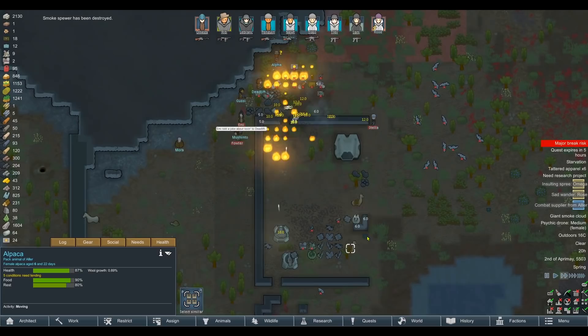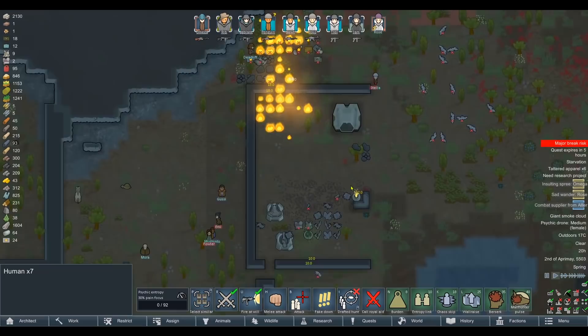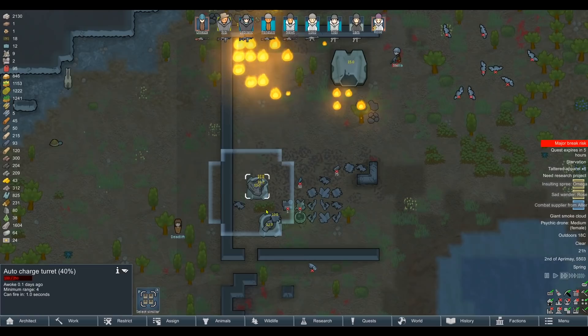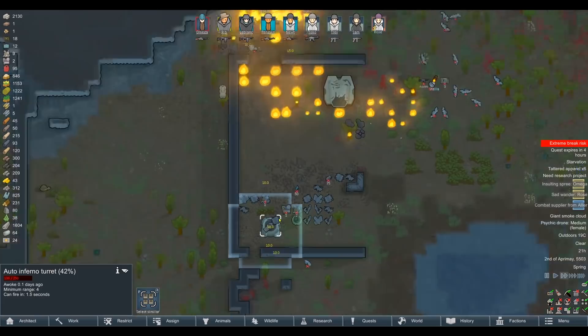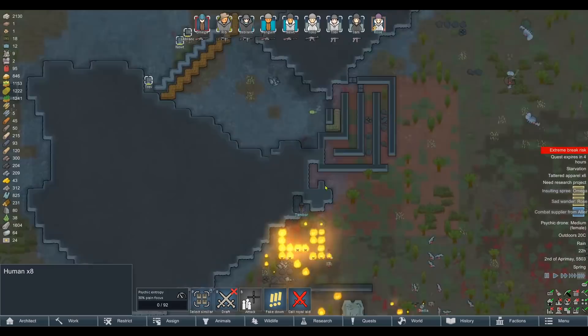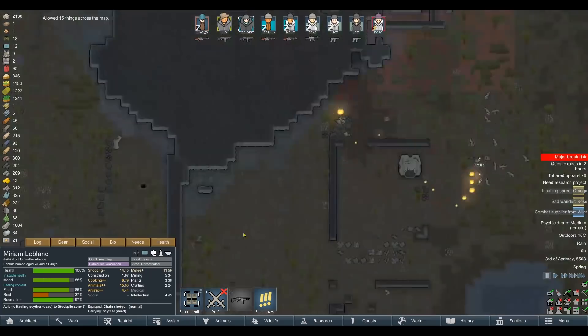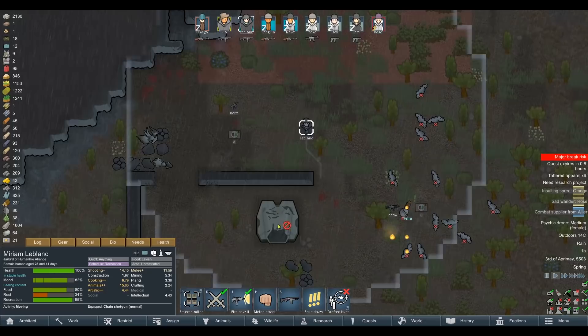Their pack animals are on fire — we might get some good loot. Oh this is good — their animals are leaving, that's a shame. A scyther is coming in, that's not going to last two seconds. Fantastic work. I'm kind of hoping the fire takes out those charge turrets. Yes! Good work Stella, you are an incredible person. I'm going to leave our guys squatted up just in case. 0.3 days — I'm hoping they'll have handled everything. Just the inferno turret now.